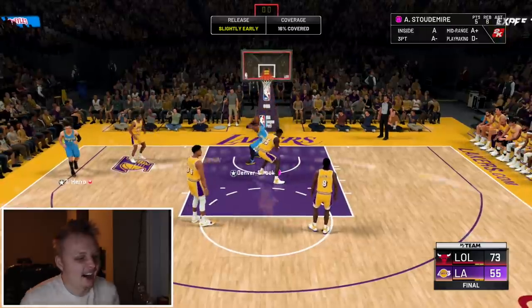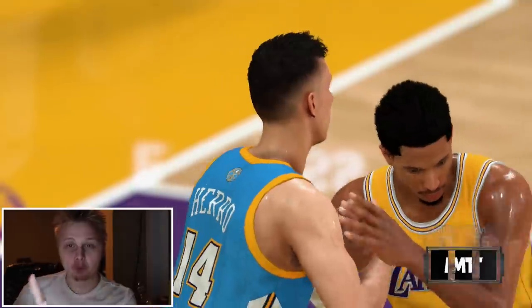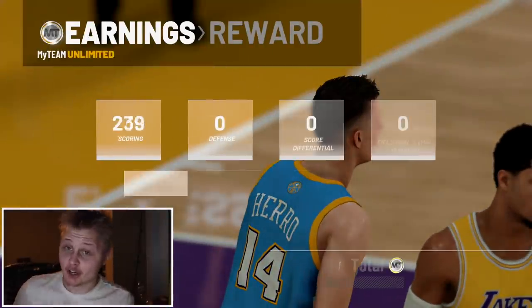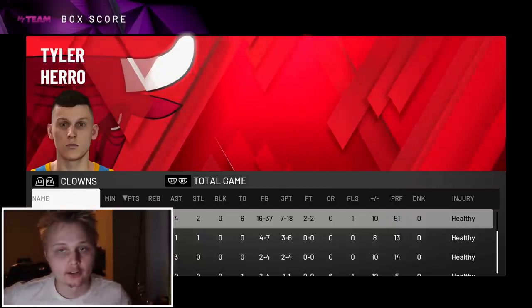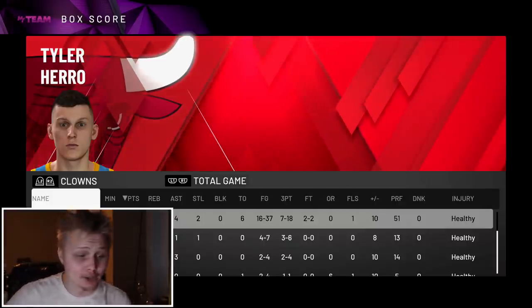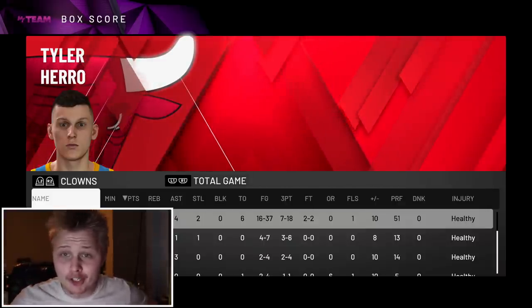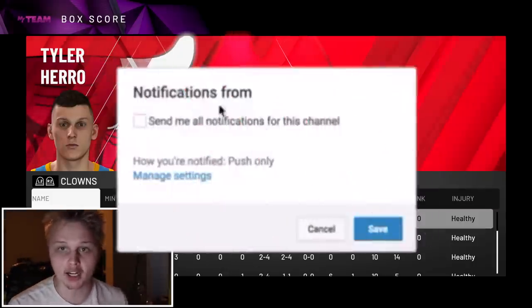We'll take it. 18-point dub only using Tyler. Before we check the box, I'm just gonna say he didn't shoot the greatest, but this dude was forcing me out of the three-point line every single time. Look at the box score — he didn't shoot the greatest. But you can clearly tell I was trying to go off on Tyler. I can show you the box score from my other game using the sapphire version — the dude's a god. Obviously forcing shots with a ruby is not the best idea, but the man is a god.